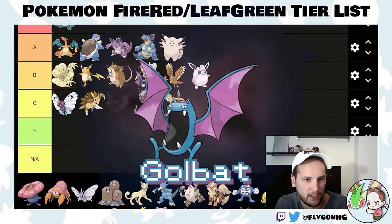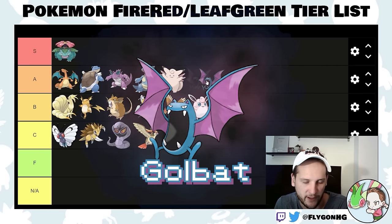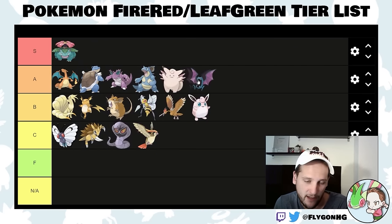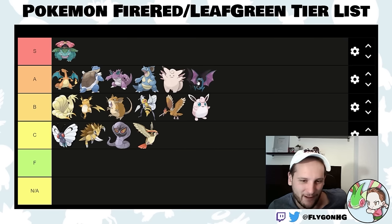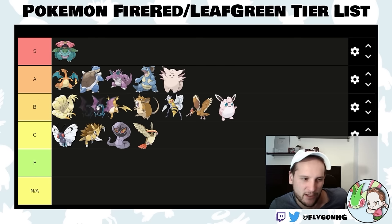Golbat — despite not evolving into Crobat — is still a pretty good Pokemon. It's fast and surprisingly bulky. You can't teach it Sludge Bomb before the Elite Four, so it's not nearly as good as a Crobat, but it's solid. I'll put it in high B-tier.